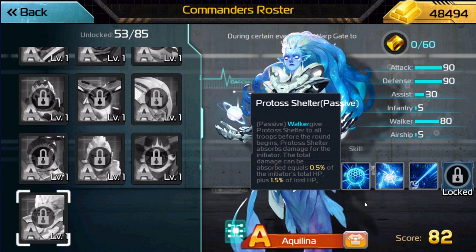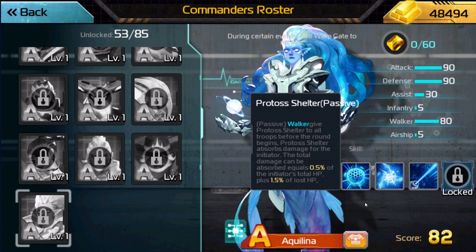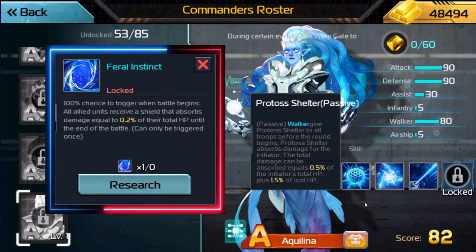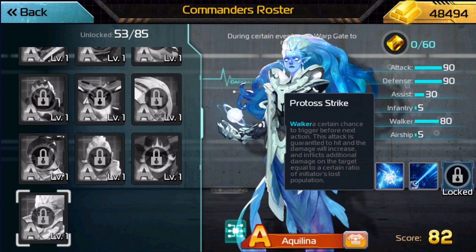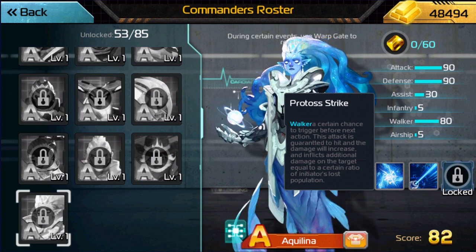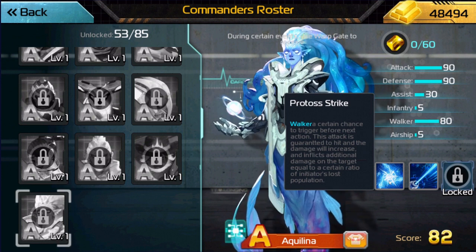Protoss Shelter absorbs damage for the Initiator. Total damage can be absorbed equal to 0.5% of the Initiator's total HP, plus 1.5% of lost HP. So at level 60, this is going to be 30% and 90%. This skill sounds like Hancock's Feral Instinct — at 60, that's going to be 12%. Her second skill is Protoss Strike. Unfortunately, we don't have this commander yet and she's not in the plugin store, so we can't see the actual numbers. But this reads: Walker, a certain chance to trigger before next action. So this is going to be a percentage-based attack.